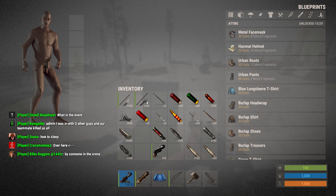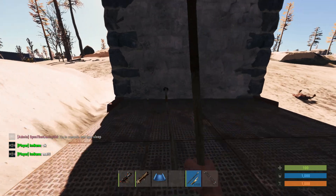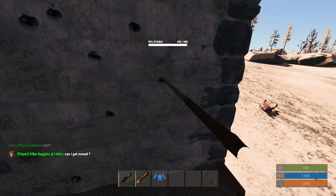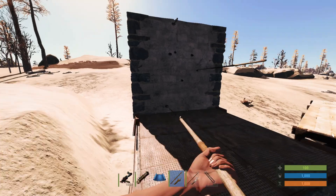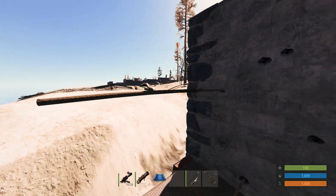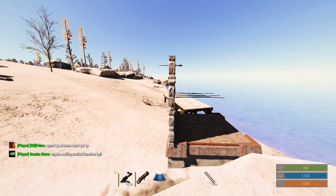Along with the arrows sticking into walls, they've added the ability to throw spears. Not only can you throw the old stone spears but also wooden spears. You can go ahead and try to pick them out of walls — wooden spears are extremely cheap to make so it's not a big deal. And the big question: can you impale them into people? Let's find out.